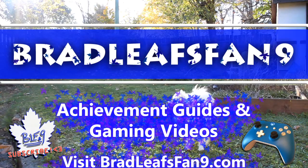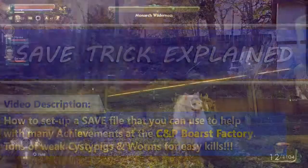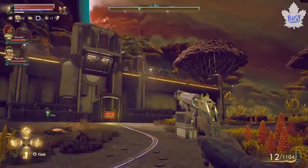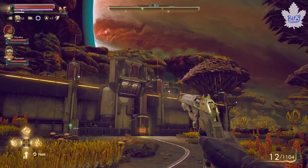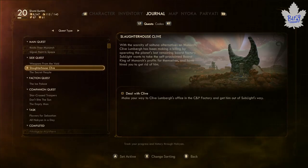Hey everyone, Bradley's Fan 9 here with some Outer Worlds content. This is the save trick where you can use the save feature to help yourself with achievements and grinding, especially at the CNP Bors factory where there's a bunch of pigs you can kill that count as enemies toward the achievements. You'll get this from the quest Slaughterhouse Clive.